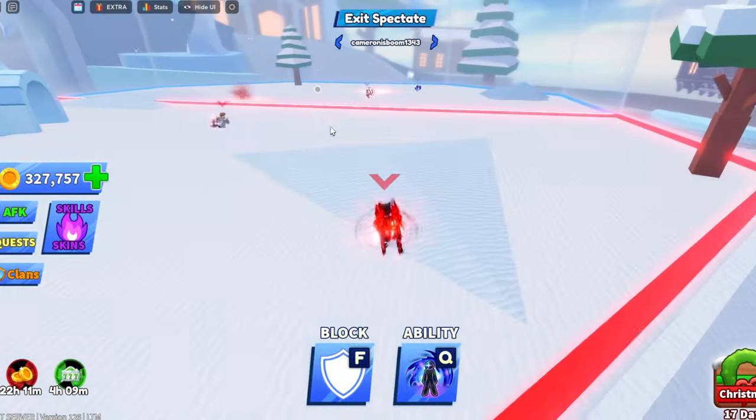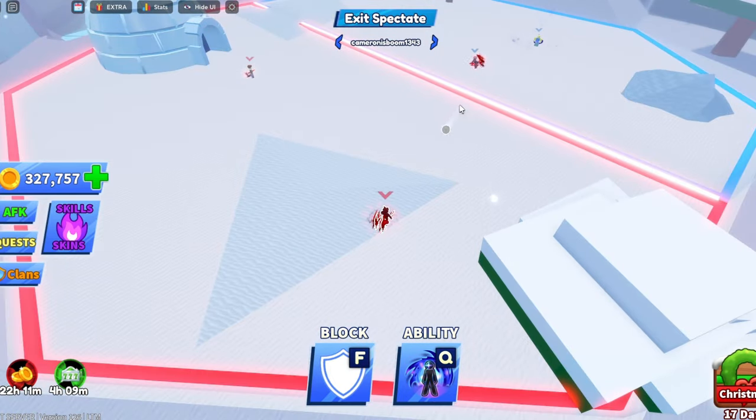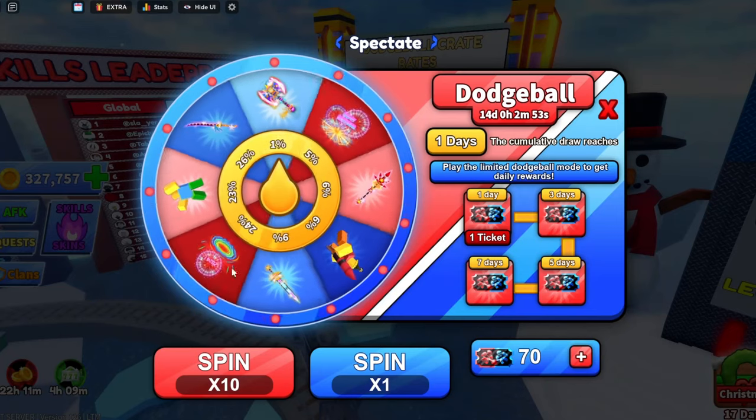Next, there's a new dodgeball game mode. It's basically two teams — red and blue — each on one side, and you can't cross the border, but the ball can. You still have to defeat the team on the other side, and once you do, you'll earn a new token.